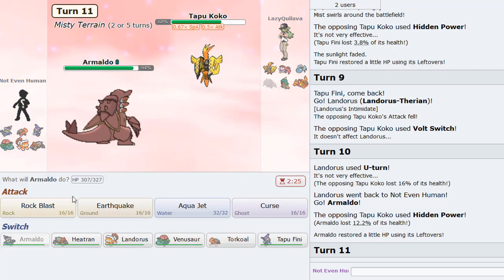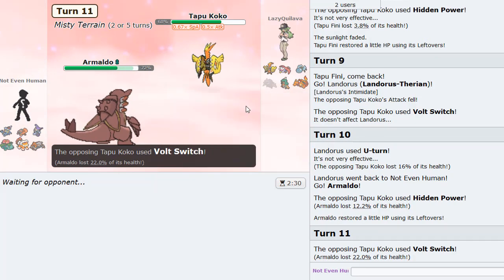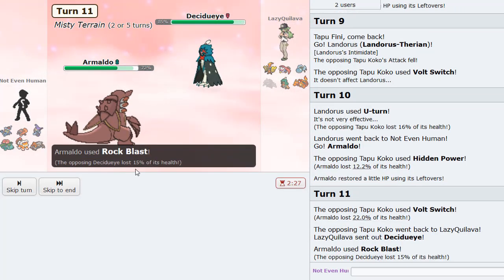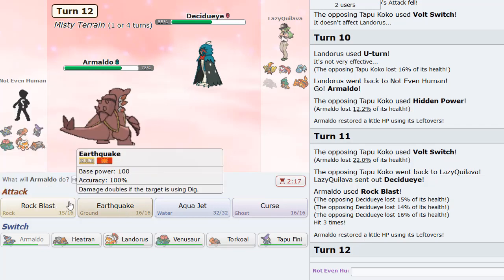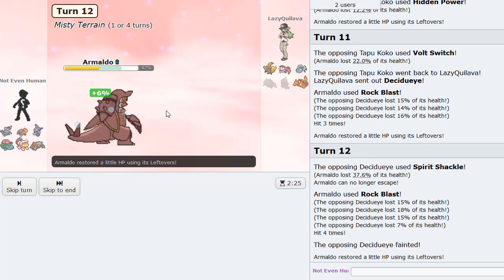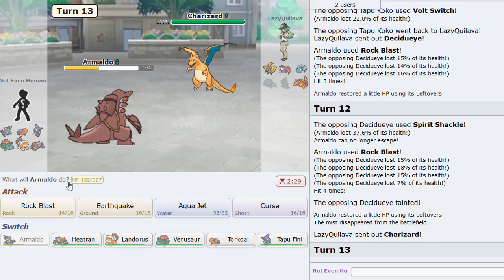This kind of looks like a pretty free Rock Blast now. We'll take less damage because we got rid of the terrain. Let's see how much damage this does — one, two, three. Solid three hits! He already used up his Z-move on Braviary so no worrying about that. Spirit Shackle traps me and does a ton of damage though. But we got four hits on that one.